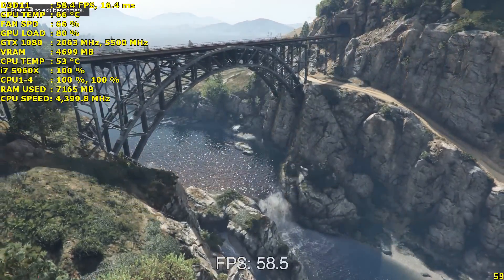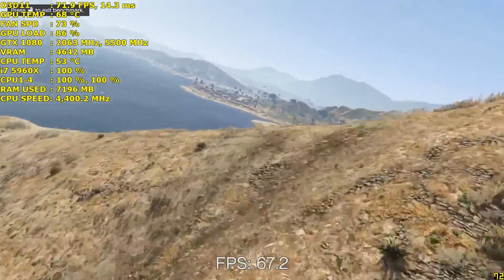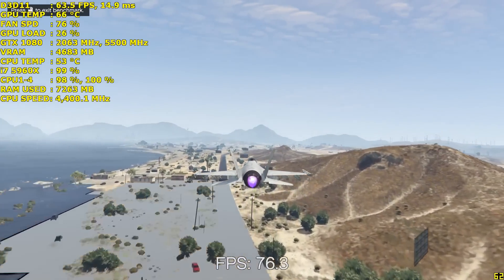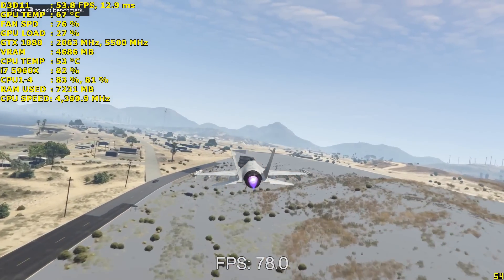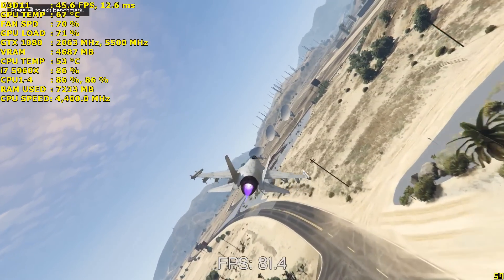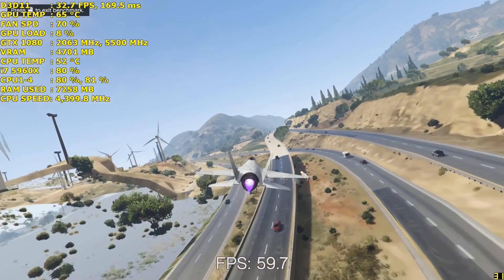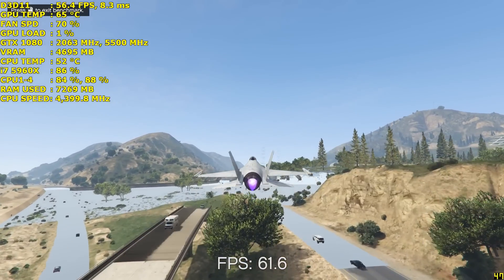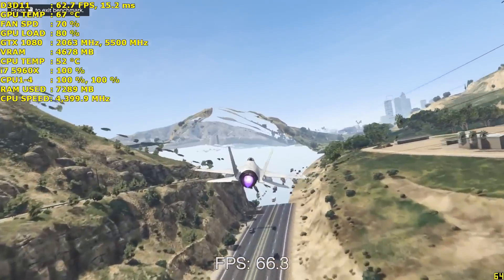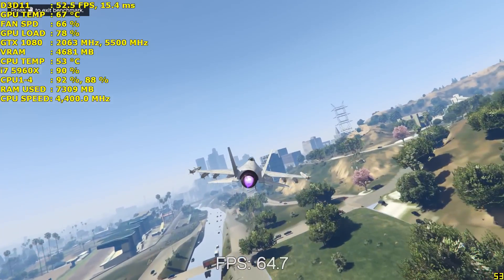Looking at Grand Theft Auto 5 now, things started off reasonably but the game is hiccuping quite a lot — it's definitely not running as intended. Textures are not streaming in fast enough, so the popping effect is just unacceptable. Out of all the games I've tested, this one by far cannot be run on a dual-core CPU, even overclocked to 4.4GHz. This game is very CPU-dependent and really needs more than two cores to get the job done, which justifies the quad-core minimum specification.